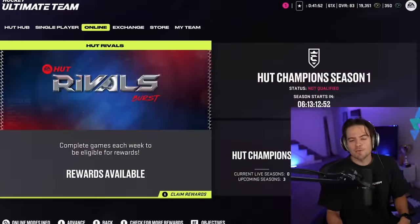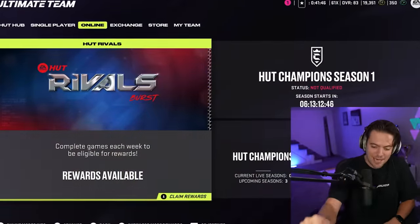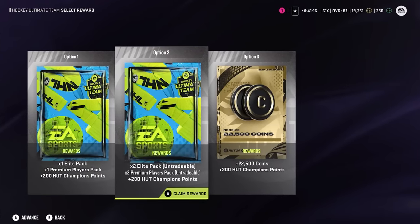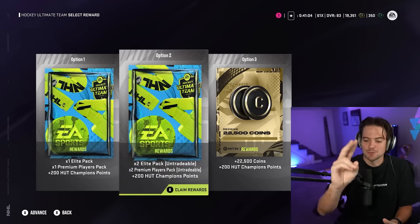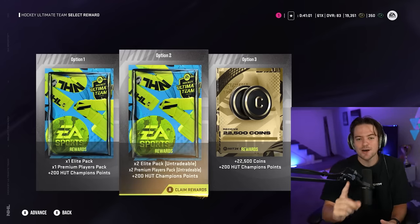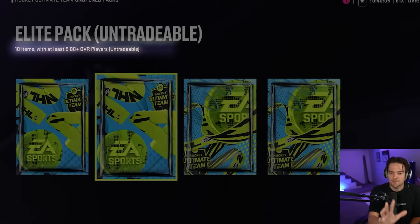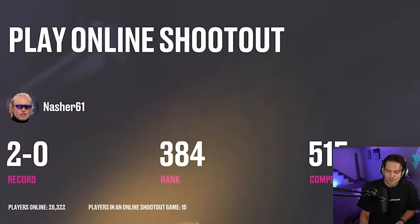Now to make things even more interesting, I don't even know what packs we have on the line yet. Our HUT rivals rewards from the first week just came out, so I'm going to come over here, hit claim rewards, and two of the packs we get from this are what we're going to put on the line. With rivals we have a few different options: the tradable option, the untradable option, or just take 22,000 coins straight up. For the entertainment, we have to take the untradable pack. So two elites, two premium packs — we're putting one of each on the line. The premium pack contains two guaranteed 80-plus overalls; the elite pack, five guaranteed 80-plus overalls. For game one we have the premium, for game two we have the elite. Look at this beautiful 2-0 record, ranked 384 in the world. I'm telling you right now, this number is going to be 4-0 by the end of this video.